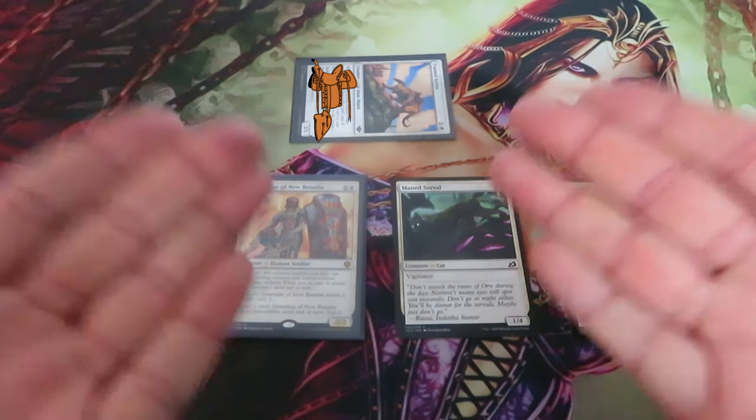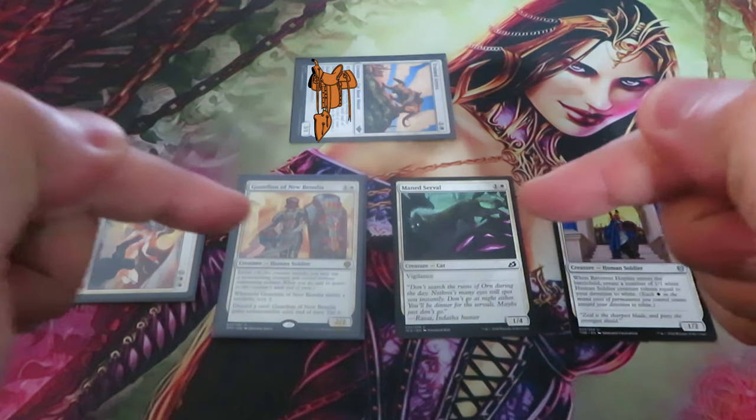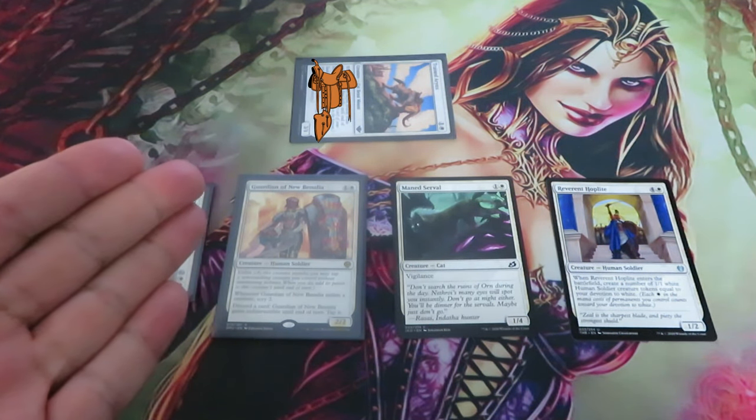So, this is how you play Saddle. Leave me a comment below — what do you think about this new mechanic? I think it's perfect for Outlaws of Thunder Junction. Subscribe and check out my channel for more interesting videos about Magic: The Gathering and the Collectible World.